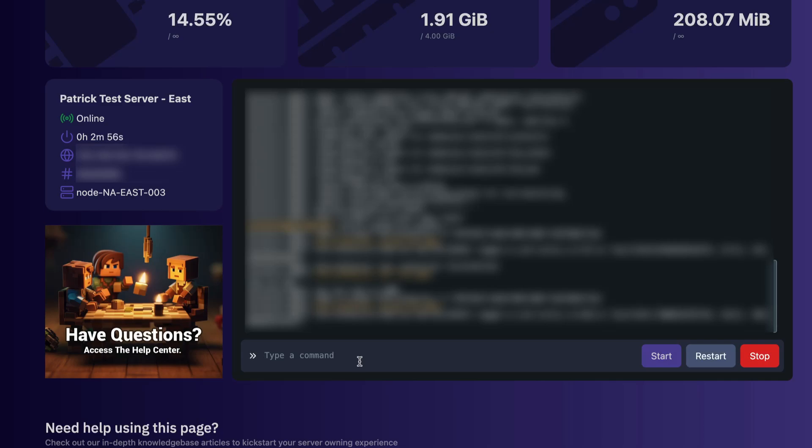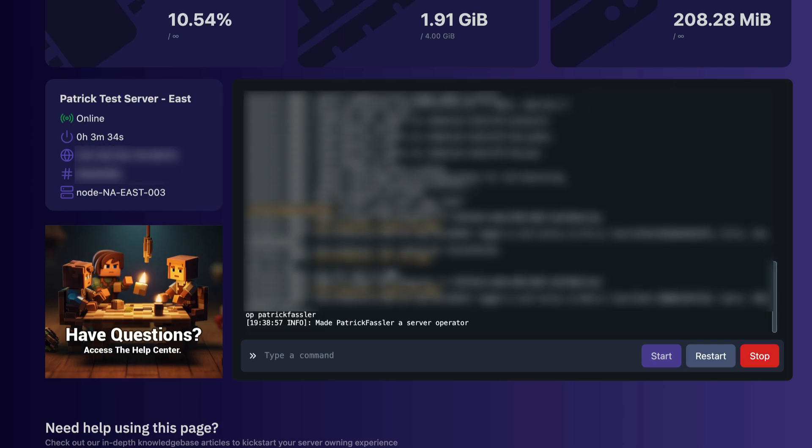It's important to note that you may need to op yourself on your server before you're able to run these commands. If you want to op yourself or the first player, what you need to do is type op followed by the username. From here, you can hit enter on your keyboard and it will return a message that says it made that player an operator.